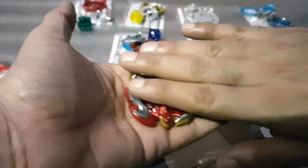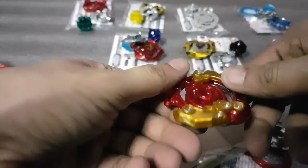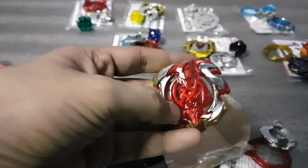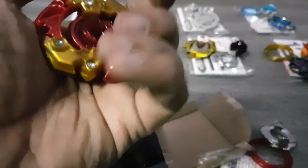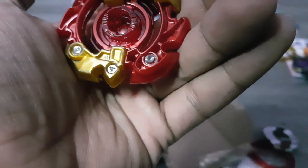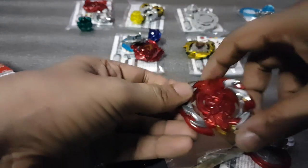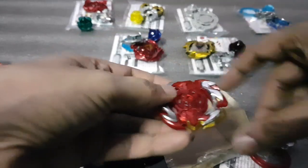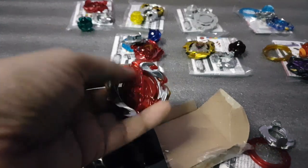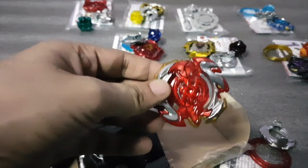These Beyblades also have the gimmick of changing parts of the layer. You can interchange both parts — you can make two of these left and right bases. Earlier you could only get, like, one pair — just half of Apollos and half of Artemis. But now you can combine both of these parts with another two parts from the other base, so you can actually make two different combos with this. Really nice.